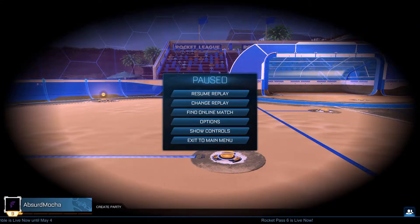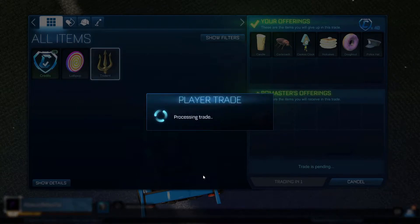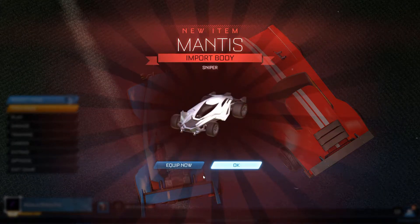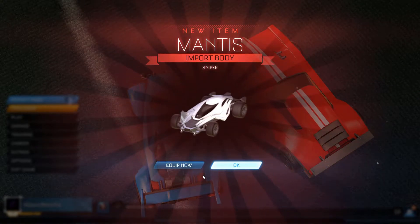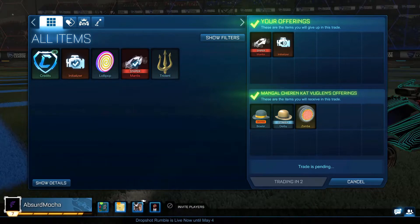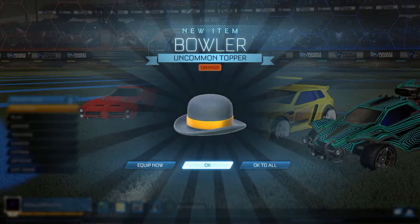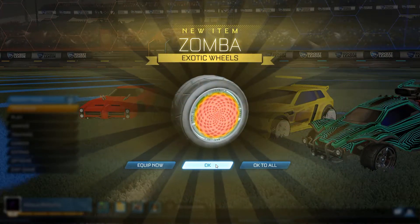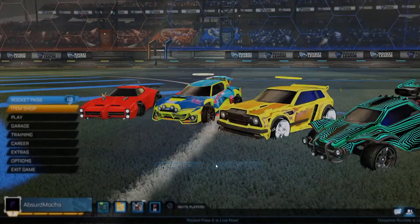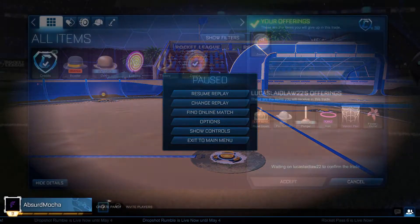I took six of the uncommons and 40 credits and got a Mantis. New Mantises are pretty easy to sell — most cars are a great item to buy and sell because there's always someone who wants one. Then I took the Mantis and another free Rocket Pass item and got two uncommons and Zombas. Zombas are some of the best wheels unpainted to sell because they look pretty flashy and a lot of people like them.